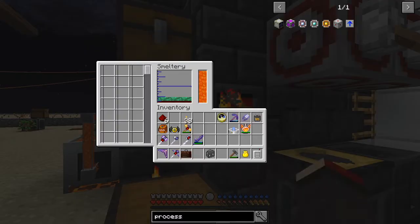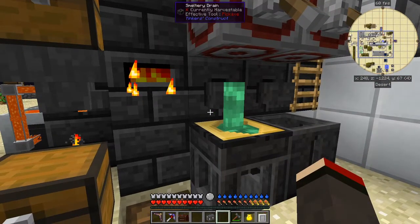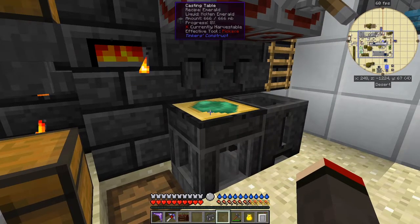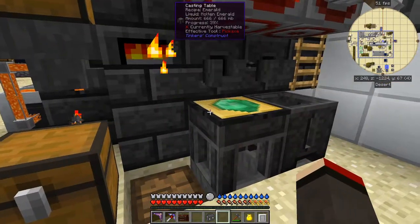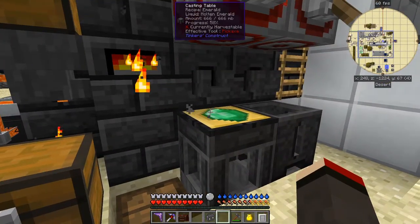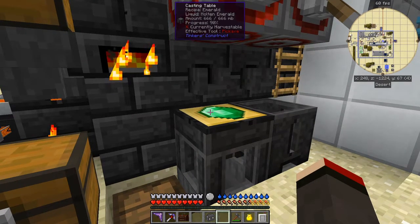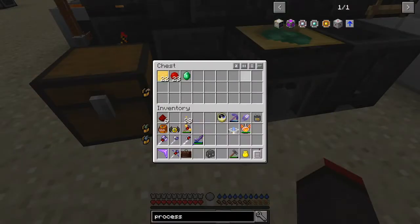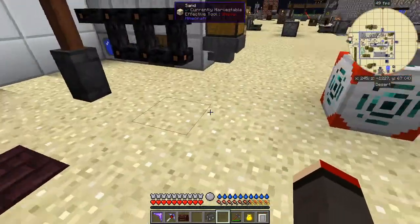Now let's check on those emeralds - they should have been smelted by now. Indeed they have - it's got eight gems worth. I can put those under the card and it should set fairly quickly. I'll turn the redstone clock on and we'll get a gem out of here. After a short while we'll have eight gems in there.